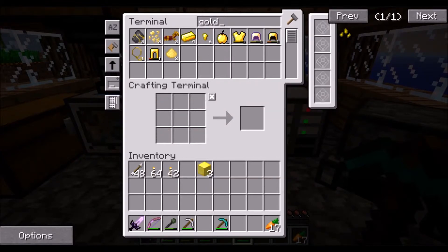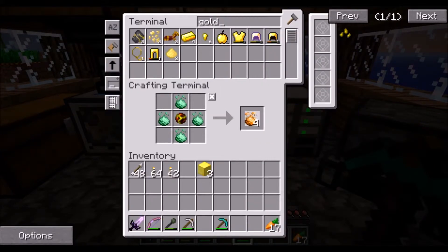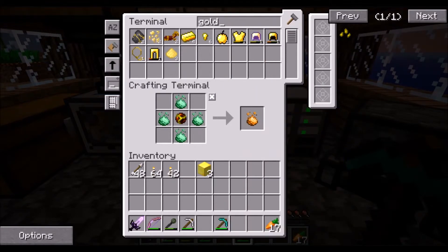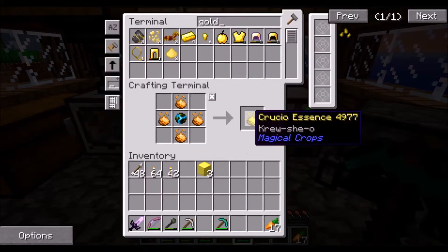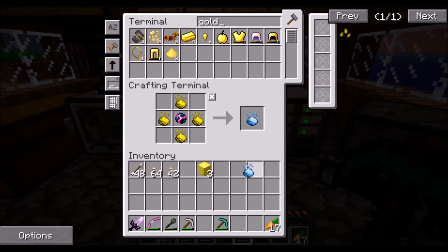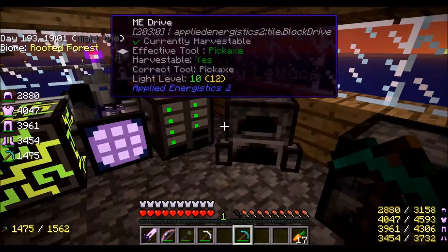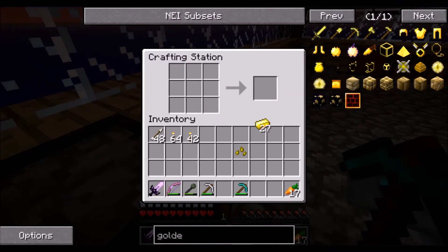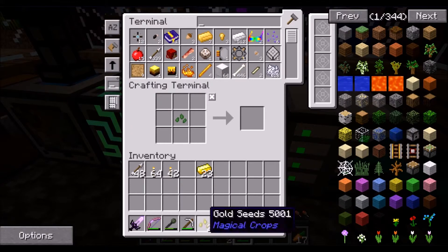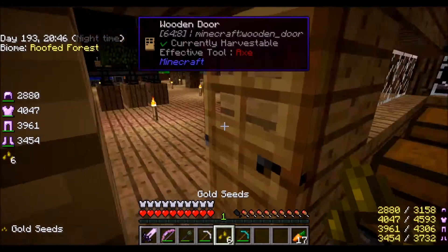We need imperial essence. Let's make some - we'll just take two stacks. All right, we'll make this, then we'll make this. Grab it all. We can make two gold seeds. It's all right though - we got gold blocks for days. Okay, not really for days, but we have them. We're gonna need way more than two. Six seeds - all right, let's go plant these!